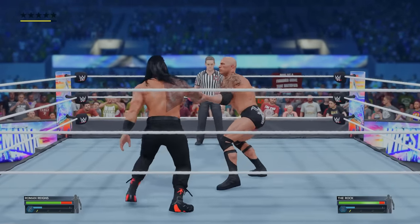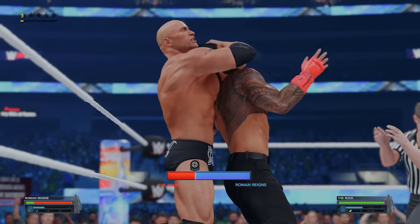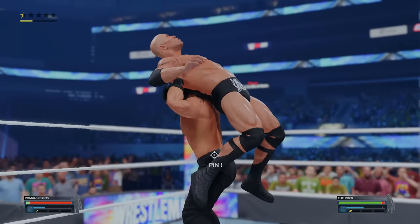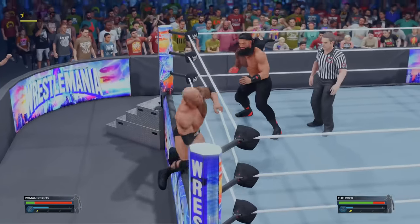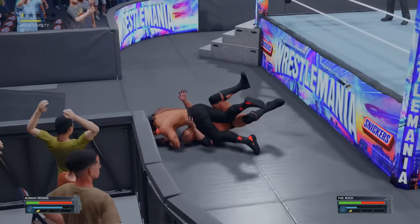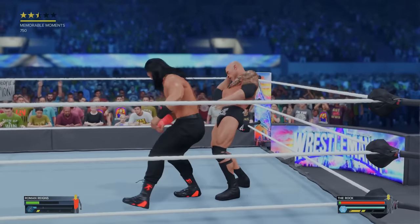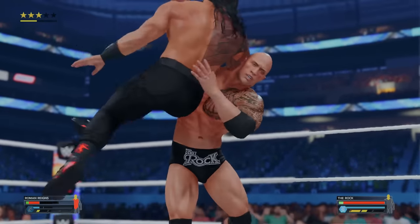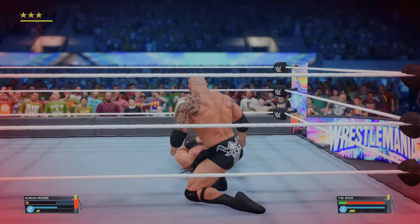Rock with the right hand, a clothesline turning Roman inside out — a couple hits have already done a ton of damage. We're in a submission maneuver, but it's way too early to tap out, and we power out. A huge power bomb barely does anything to the Rock even as a 100 overall — how is that possible? We knock him outside, look for the Superman punch, he counters, we counter him back, but then the Rock Bottom lands. We kick out at one without using resiliency.